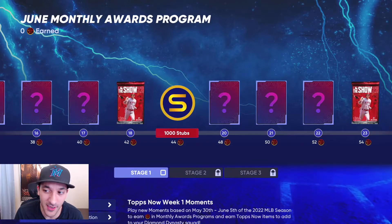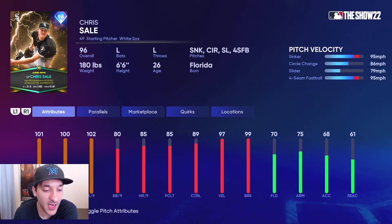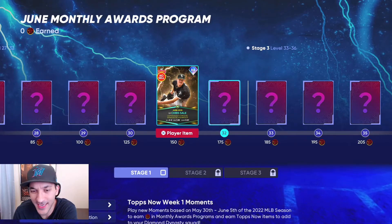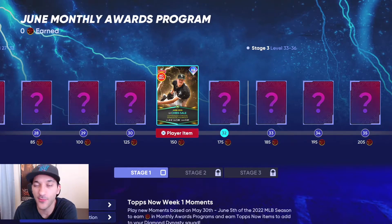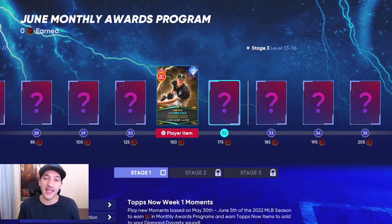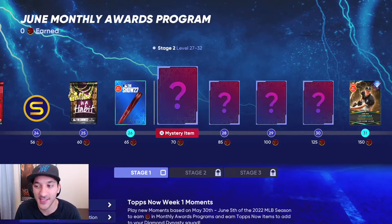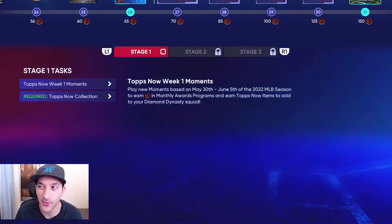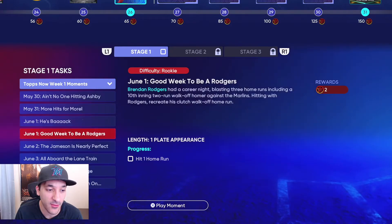The June Player of the Month flashback card is Chris Sale — a nice looking 96 overall. He has 100 H/9, 102 K/9, 80 walk per nine, a 95 sinker, 86 circle change, 79 slider, and a 95 four-seam fastball. Really solid card. That said, I'm pretty disappointed they still have this card at the end of the program. All we're asking for is to have it at the halfway mark, unlocked within the first two weeks. But I think Chris Sale will still be usable when he comes out since he's a pitcher.